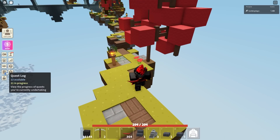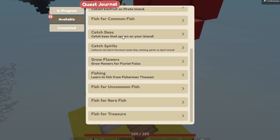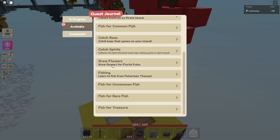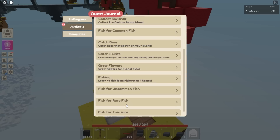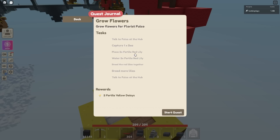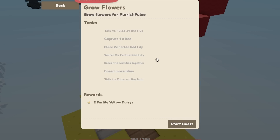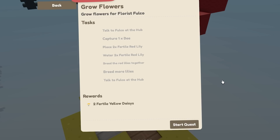They added a new quest inside the quest menu. Go to 'available' and scroll down to find something from Focal — it's 'grow flowers' for the florist. Some of these look like they're new. For growing flowers, you can talk to Focal at the hub and capture a bee. It looks like you have to do two red proto lilies. It's almost like a tutorial, which is really cool — they're teaching how to breed flowers and how to water flowers.